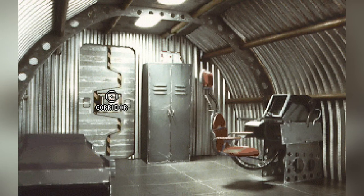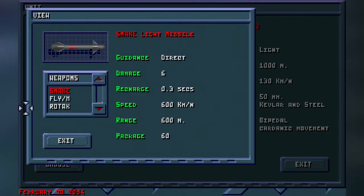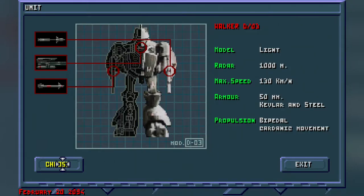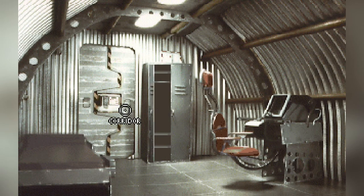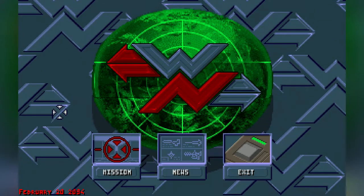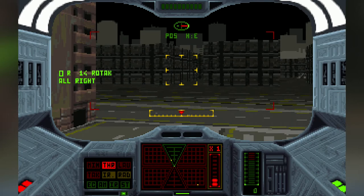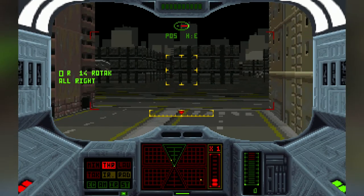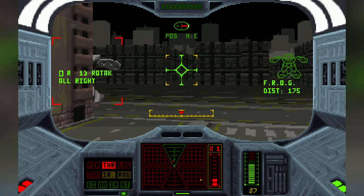Between missions, you go to a Wing Commander style setup where you start in your room and can click on random objects to view your kill count, read about your next mission, equip mechs, change mechs, that sort of thing. Sadly, there's no one to talk to here, but at least you can access the internet. If you're used to games like MechWarrior 2, Iron Assault will probably feel a bit basic to you. But if you prefer a lighter take on mech games, I recommend you check this one out.